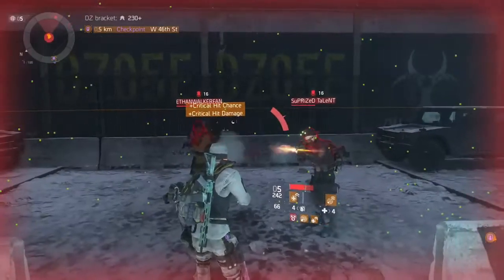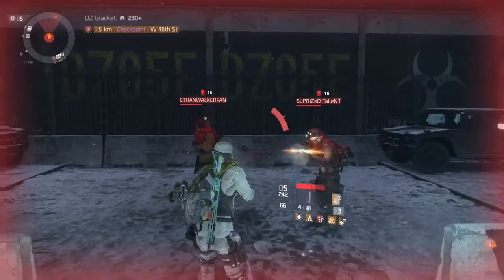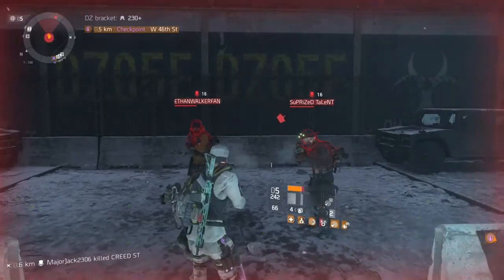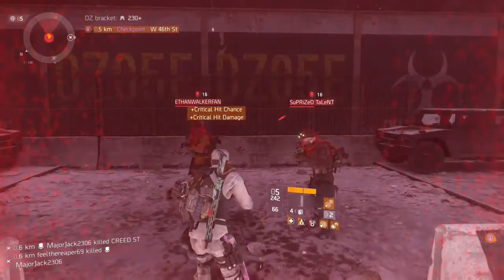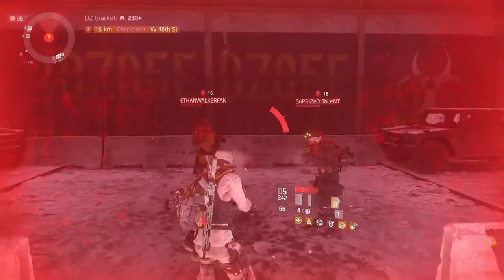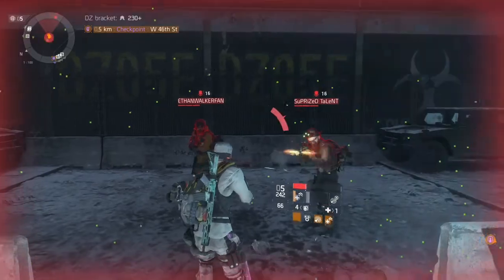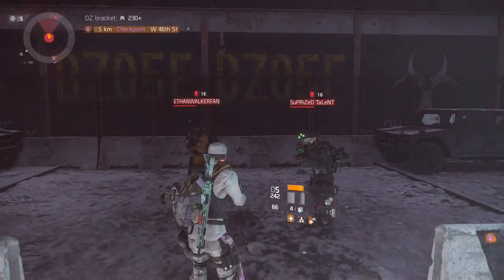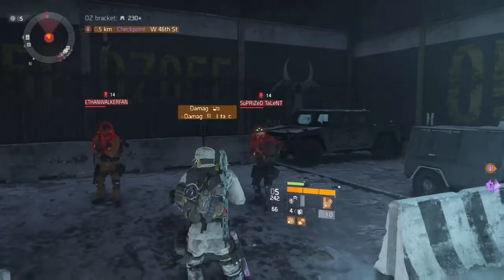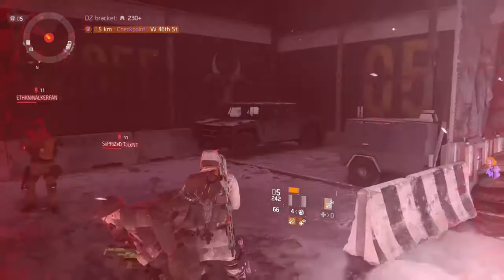It's a bit ridiculous of a glitch, but you just need those four talents and I'm already getting my skills back with only about 9% skill haste. Shout out to Ethan Walker fan and Surprise Talent — these are the homies. Surprise Talent is the one that showed me this glitch and the next glitch you're going to see after this. Boom, got my heals, skills are back just like that.